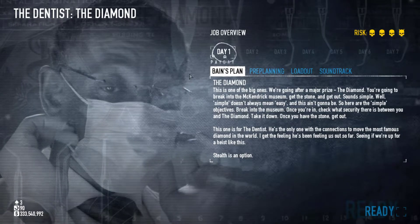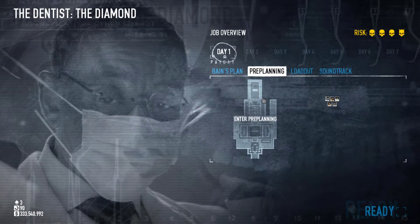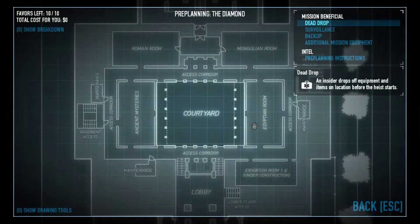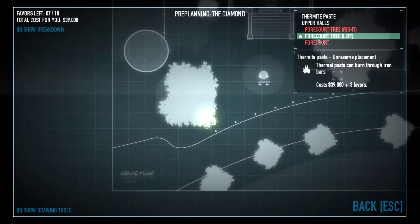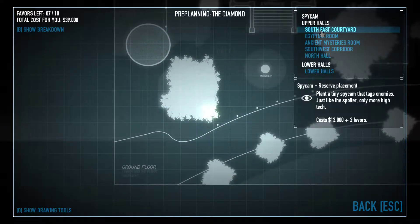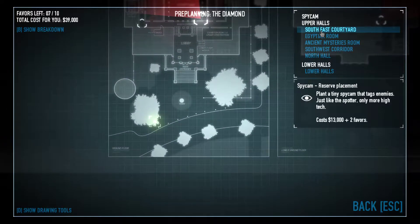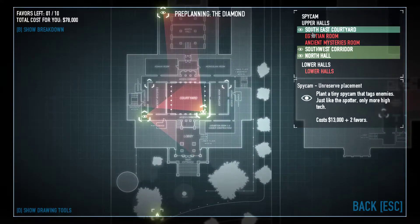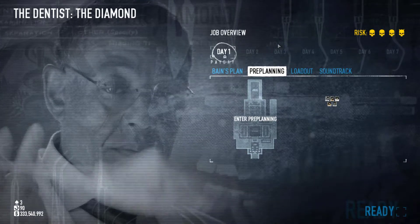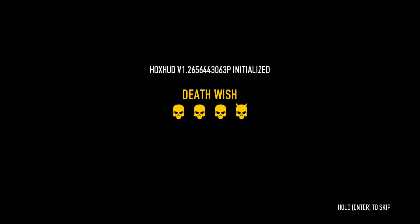This is one of the big ones. We're going to win a major prize — the diamond. Good luck is a residue of preparation. Deploying this asset is a smart move, if I may say so. The time for action is now. Hoxhud initialized. Here it is, the Kendrick Museum, home of a priceless diamond. Let's do this.